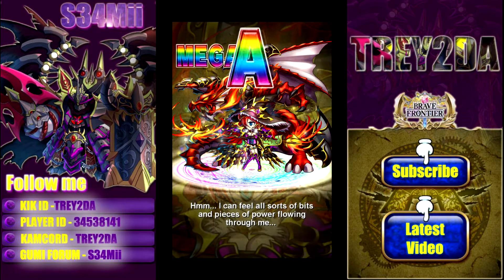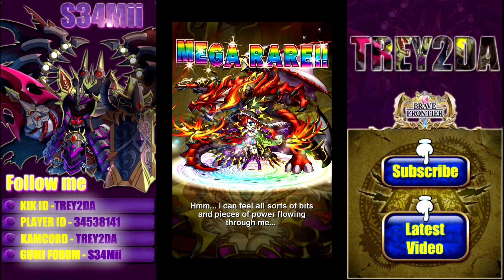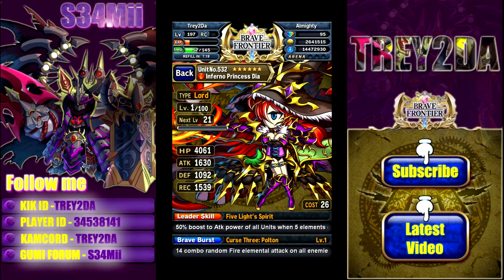I can feel all sorts of bits and pieces of power flowing through me. Alright guys, 6-star Dia for the win! Big shout out to my boy Grazul — that's the name of Dia's dragon, that big dragon behind her. His name is Grazul and it's pretty cool looking, but Dia is the focus here, so let's review her.